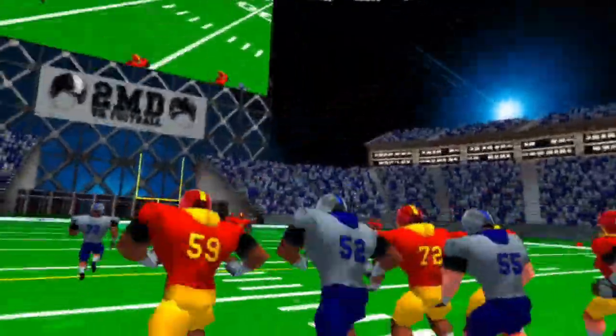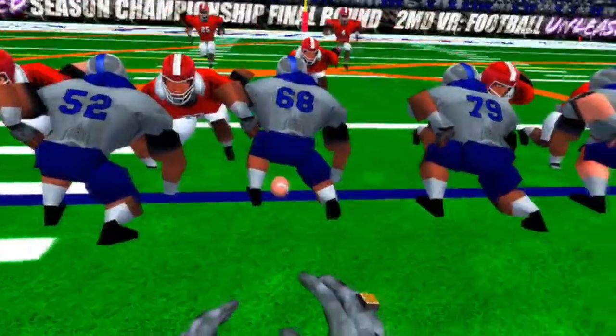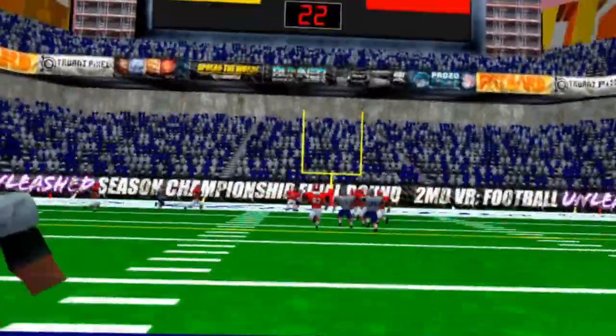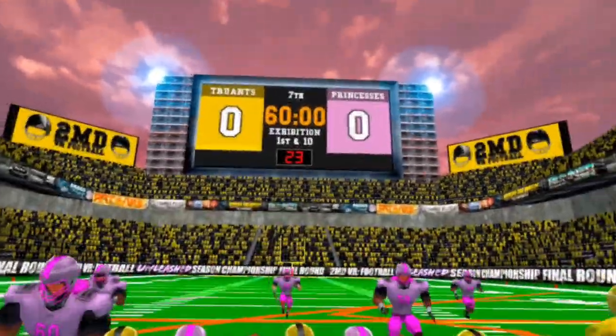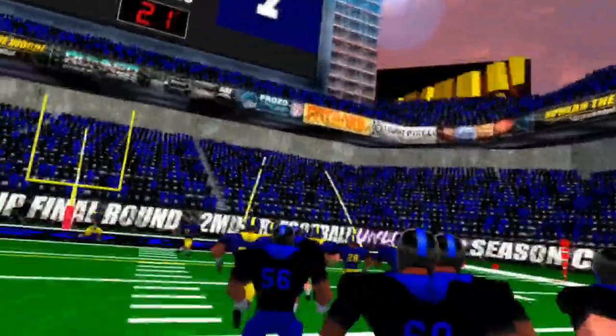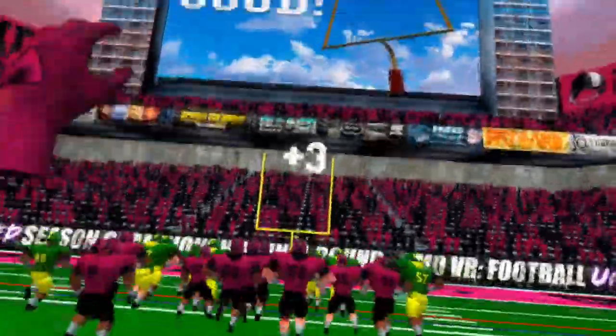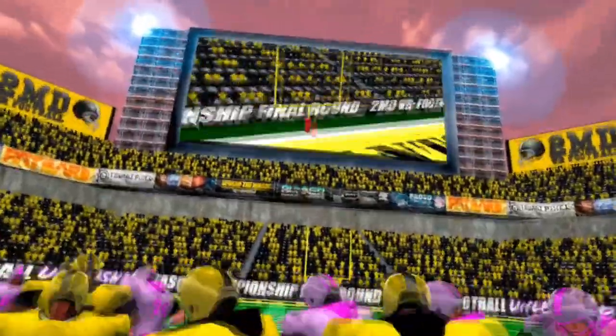Especially considering how freaking incredible the mode itself is. The core gameplay we all know and love is back and as good as ever, but the scenario in which you play has been greatly improved. The score starts 0-0 with X amount of time and you get the ball in your hands to go score a touchdown. If you're stopped way short, you can punt the ball away, and if you're stopped kinda short, you can attempt a field goal where you attempt to throw the ball between the crossbars. This is pretty cool and I'm glad it's not just an auto-kick that RNGs whether you get points or not.